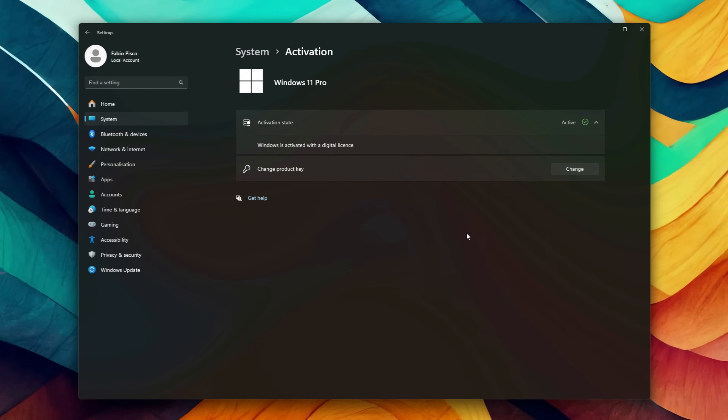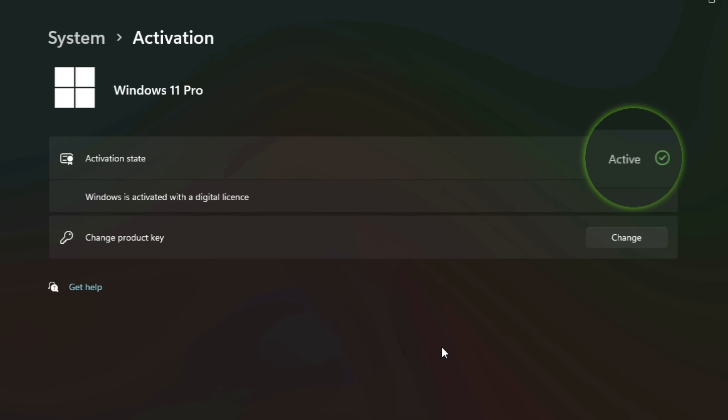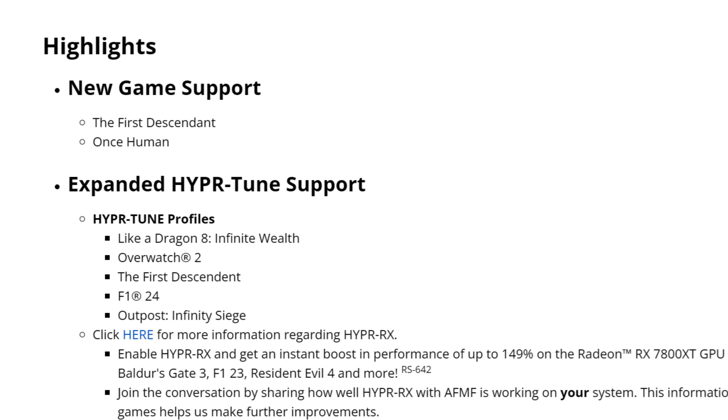In the release notes, we start with new game support for The First Descendant and Once Human. Then we have expanded HyperRX support with HyperTuned profiles for Like a Dragon: Infinite Wealth, Overwatch 2, The First Descendant, F1 2024, and Outpost: Infinity Siege.